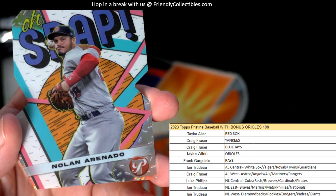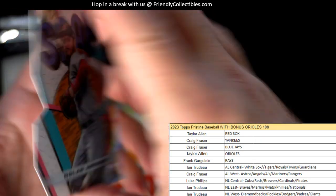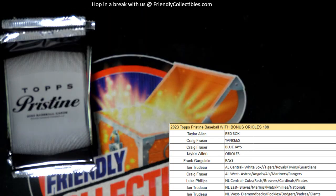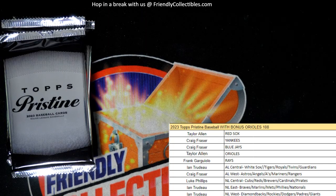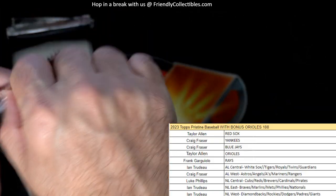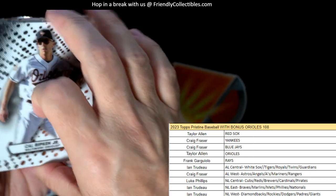That is a Nolan Arenado right there for the National League Central — Luke P got the oh snap Arenado. Luke P. They are one per box, but I think I had a box last week and I pulled like three or four of them in one box — so it can definitely be more than one per box, but we'll find out.